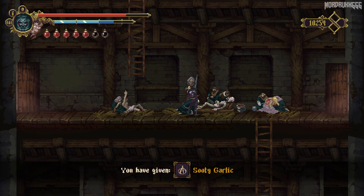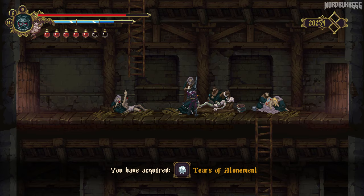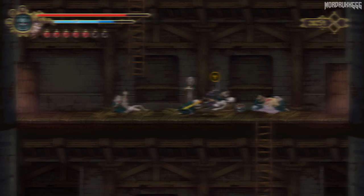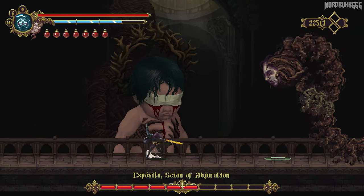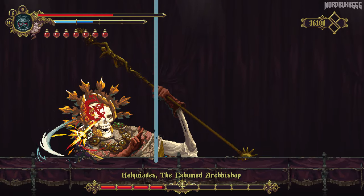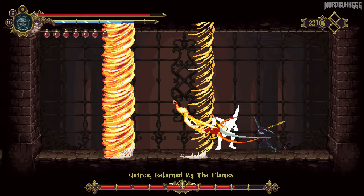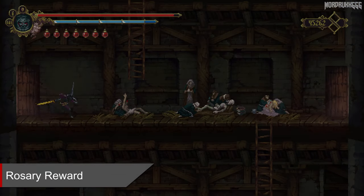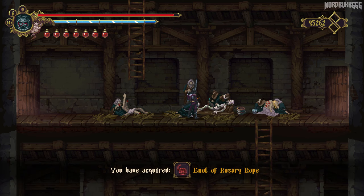After all six healing items have been given back to the townsfolk, defeat the remaining three area bosses: the Wicker Baby boss, the Skeleton Pope, and Pyro Bro. Then head back to town to talk to the villagers for a rosary bead to complete the quest. That's it, thanks for watching.